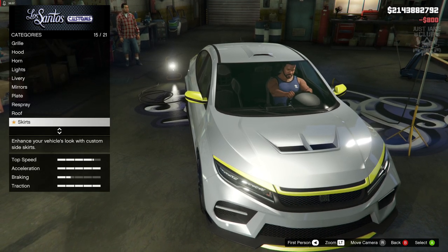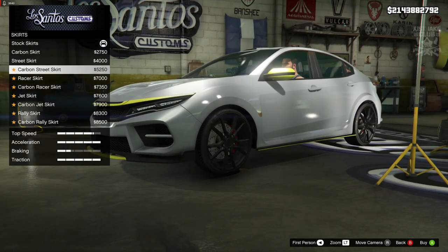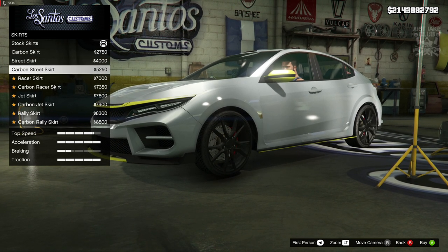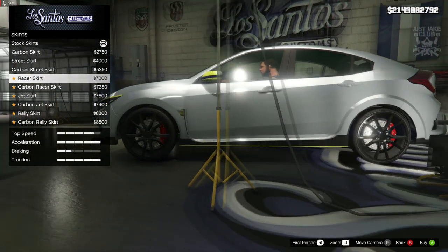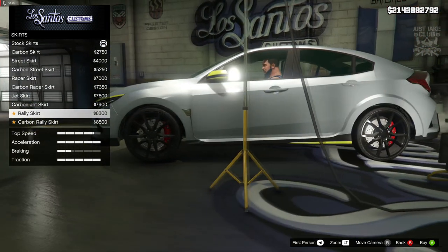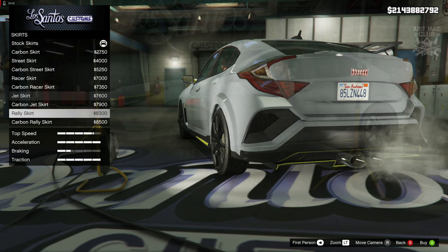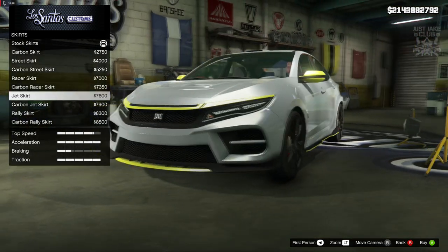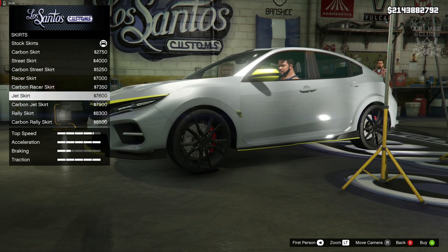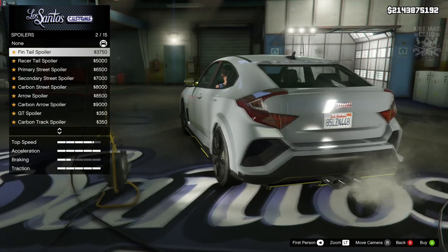Then we move on to the skirts. The standard skirt is actually quite nice. The street one actually looks a little bit nicer in my opinion. Then we've got the racer, the carbon version of that, the jet skirt — this one's actually quite cool. The rally skirt — I like that. I think the rally is probably my favorite, or maybe the jet skirt is also quite nice. I'm going to go with the jet skirt.